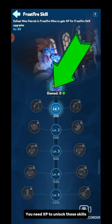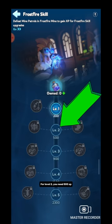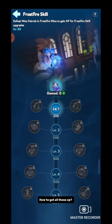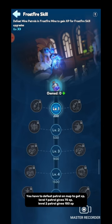For level 1 you need 200 XP, for level 2 you need 500 XP, for level 3 you need 900 XP, for level 4 you need 1,500 XP, and for level 5 you need 2,300 XP. To get all this XP, you have to defeat patrols on the map. Level 1 patrol gives 75 XP and level 2 patrol gives 150 XP.